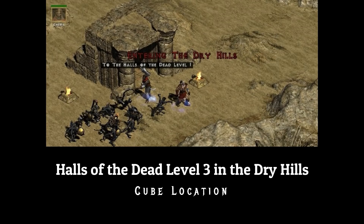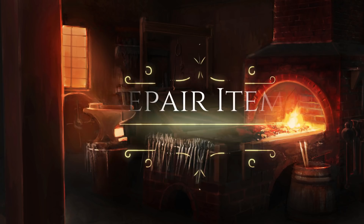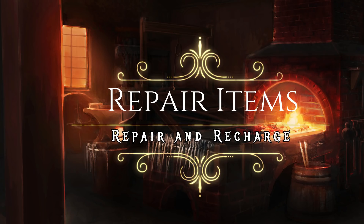You can find the cube in Act 2 in the Halls of the Dead dungeon, located in the Dry Hills. You can find it in a sparkling chest on level 3. The first thing I want to talk about is repairing armor and weapons.